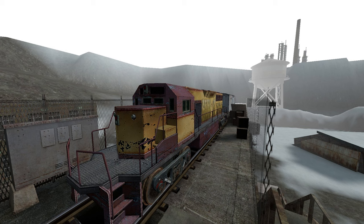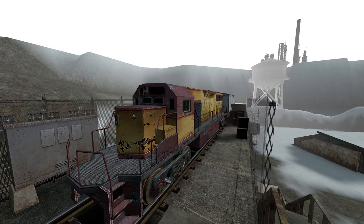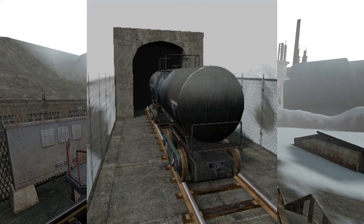The train doesn't function or anything, but instead acts as a natural barrier to stop players from walking down the tracks. To do this, I stacked some boxes on either side and made an invisible wall out of the player clip texture. There is also a fence around the bridge so players can't jump to the other side, and a terrain tunnel with a black wall at the very end on the other side of the tracks.